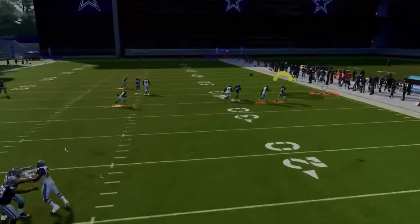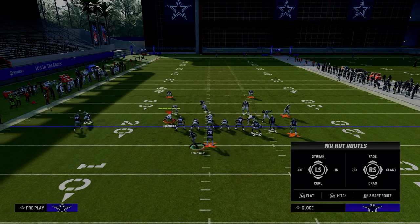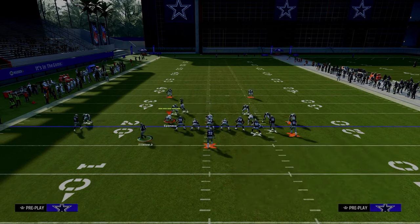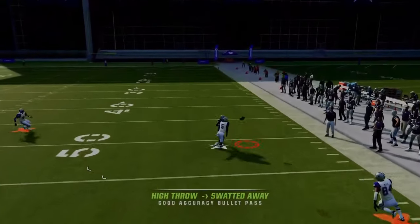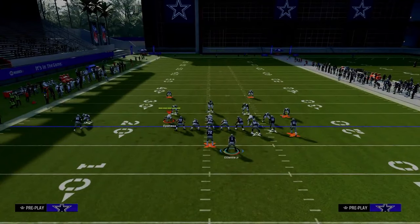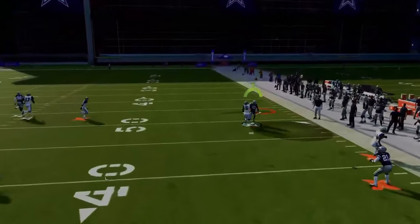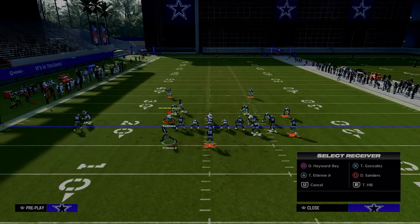If they do play man coverage, this sharp-cutting corner route to Dion is very effective at getting separation against man-to-man. If they press, Tyreek Hill's corner route — if it gets over the top of the press — you can free form and high point it up and over the defender using gift wrap to catch those 50-50 balls. I don't think I've ever thrown an interception on that specific corner route against press man.